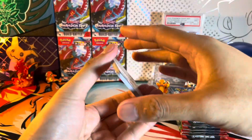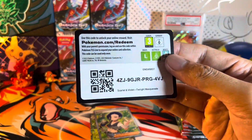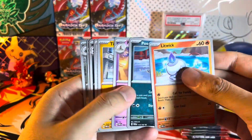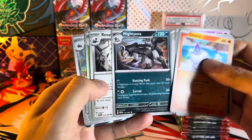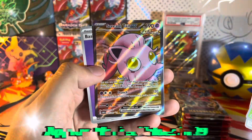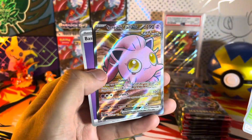Cool, pack number four. Hoping the pulls keep going. Let's see what we get — pack number four, another one! Look at that: Scream Tail EX full art, so cool.